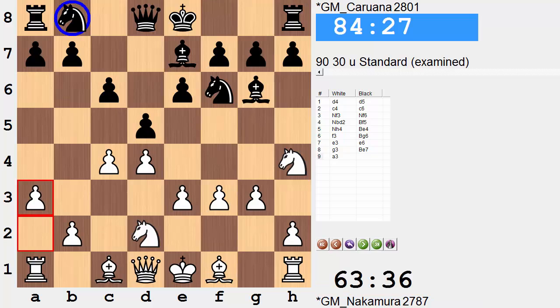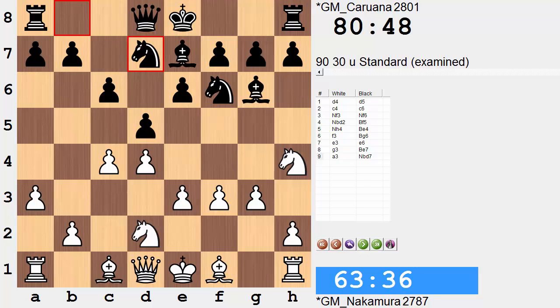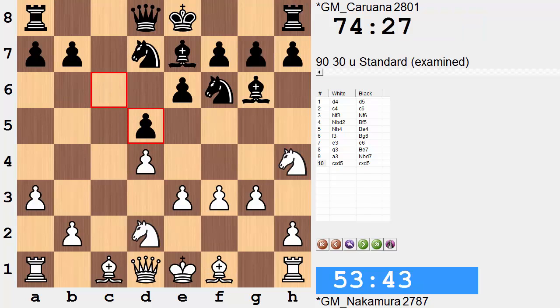a3 waits for the queen knight to commit, and looking a bit deeper, a3 may even set up some idea of c5, and then b4 securing the c5 point. We don't go down that road. Black does commit - knight b to d7. White now captures. Black recaptures with the c pawn, maintaining the ratio in the center.